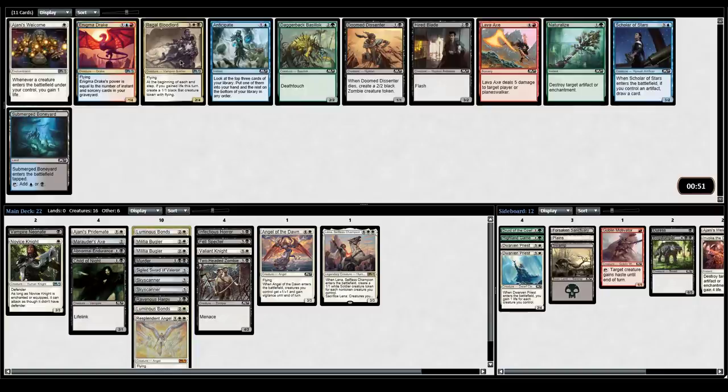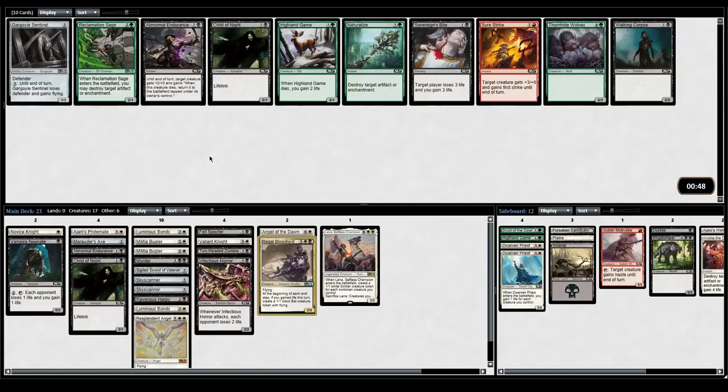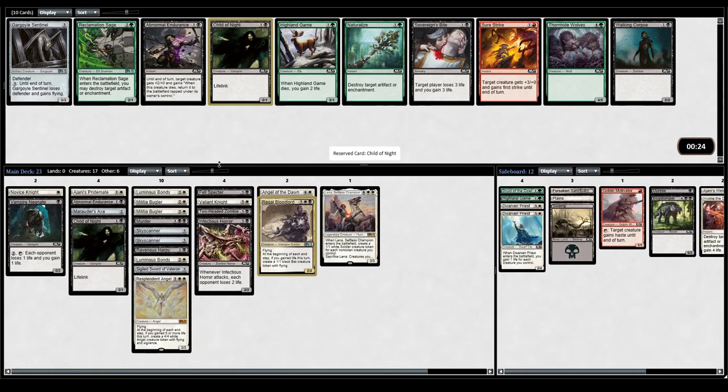Enigma Drake. Regal Bloodlord — that's a nice one. We have life gain from Child of Night and Vampire Neonate — even just those, I think it's worth taking Regal Bloodlord. There's also Child of Night and Gargoyle Sentinel. For curve considerations this card is really good if you can equip it with the axe. What reasons do we have to gain life? This has lifelink. I do like the Sentinel, but I guess I take the Child of Night.